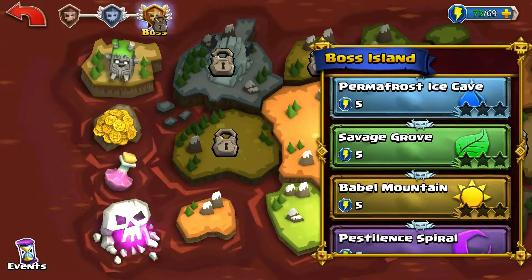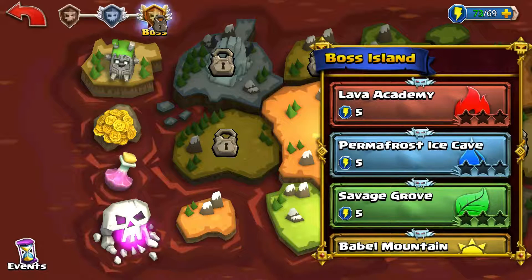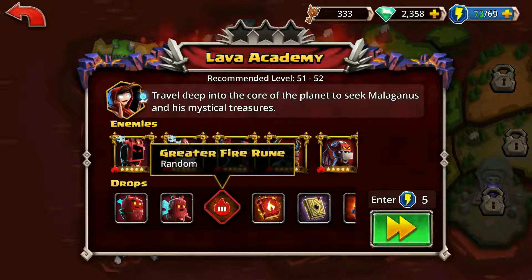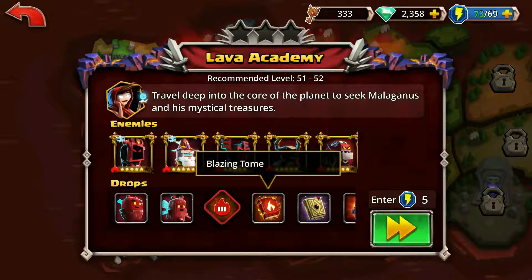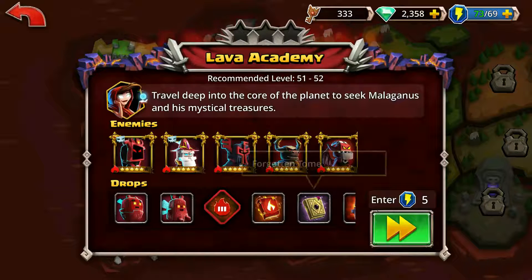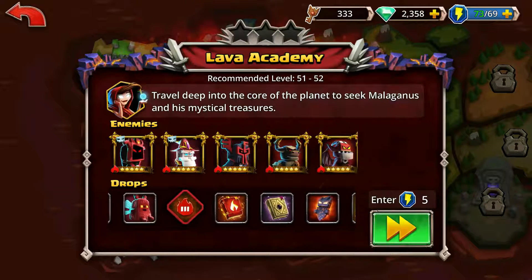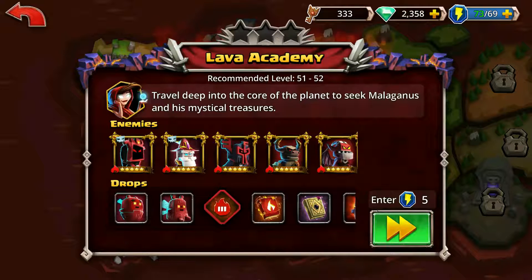All I know is I can do these. As I understand it, you can get special items for evolving your guys. Let's just take a look at what we've got. The Lava Academy, recommended level 51 to 52. We've got a Greater Fire Ruin, a Blazing Tome, a Forgotten Tome, a Molten Tome — there's a lot of stuff here for making things. I'm going to guess this is going to be hard — I note that from all the stars they have. It looks like they're all fire-based.